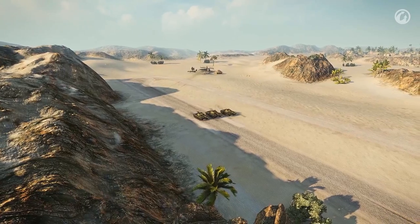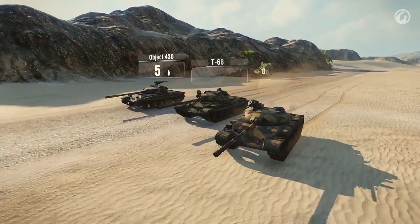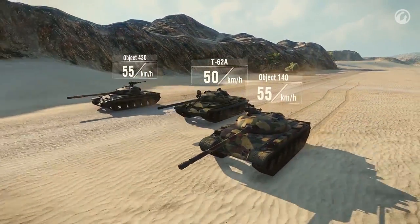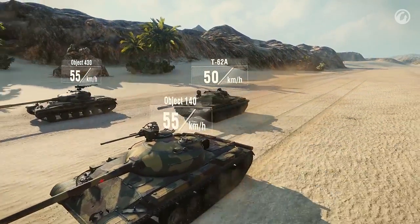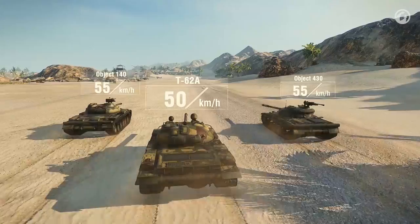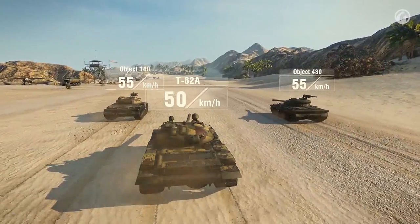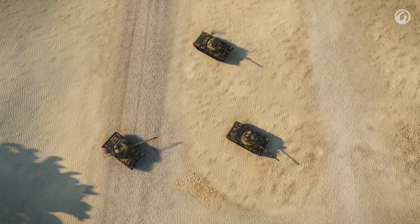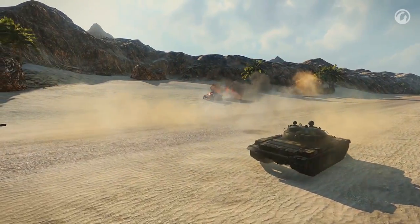Constant movement is one of the best ways to survive for all three vehicles. All of them have good dynamics, with only minor differences. The 430 and 140 accelerate quickly up to their top speed of 55 km/h, while the T-62A's top speed is a bit slower at 50 km/h. The two objects can take advantageous positions faster, but the T-62A is the most maneuverable. When you need to turn fast, the T-62A performs better.